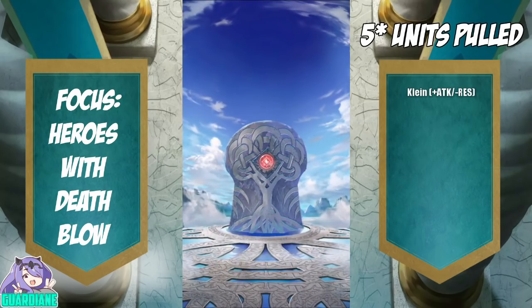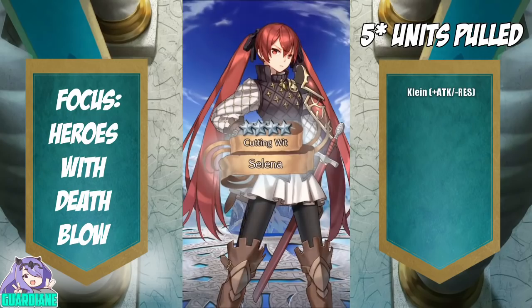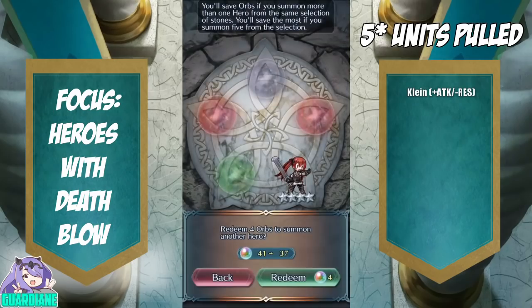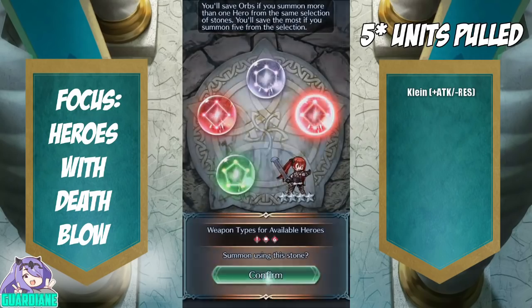First pull is going to be a 4 star at least. Selina is very, very good — that's some Reposition Fodder for me, as well as some budget Triangle Adept 2. Let's go ahead and pick this other red over here.